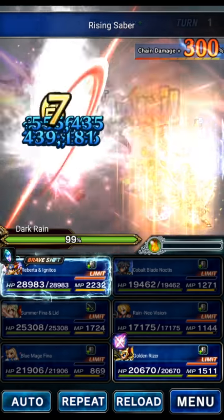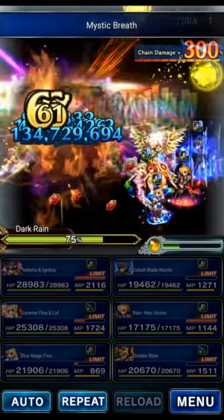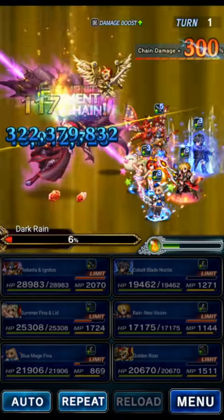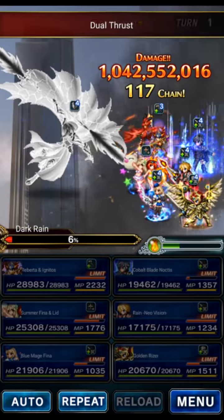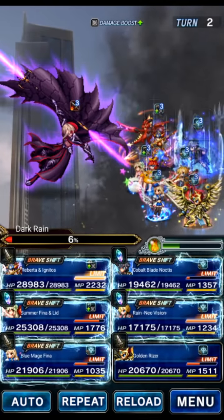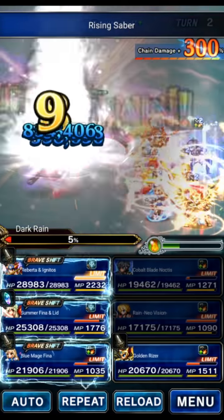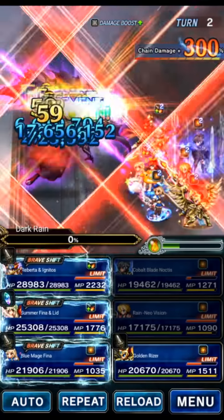We're going to start the chain with Noctis and Rain, then send Riser and then Roberta. This may or may not kill the boss depending on variance. It didn't kill it on turn one — that's okay. He does single-target physical attacks on turn one, and we're provoking with Fina. We'll just reload our Stardust Ray chainers and go again. If that doesn't kill, we'll manually quad cast our tag chain with Roberta. And there we go — got it done.